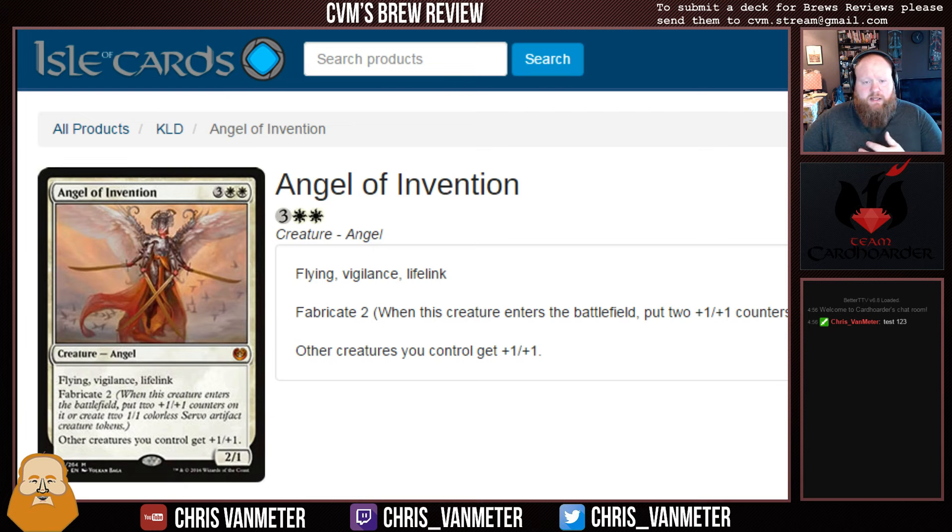First up we have Angel of Invention — three White White, Mythic, Creature Angel. Archangel Avacyn is still the best Angel that's Mythic at 5 mana in Standard. But here we have three White White for a 2/1 Flying Vigilance Lifelink. Angel of Invention has Fabricate 2, so when it enters the battlefield you can choose to either put two +1/+1 counters on it or create two 1/1 Colorless Servo Artifact Creature Tokens. And all other creatures you control get +1/+1.